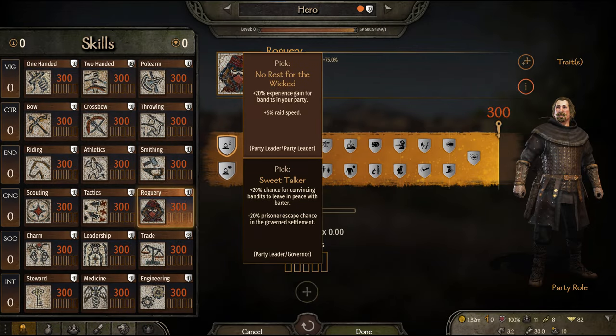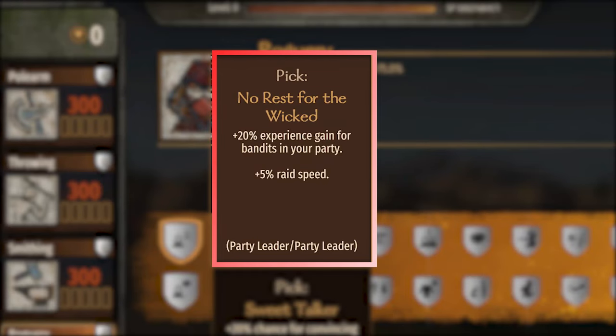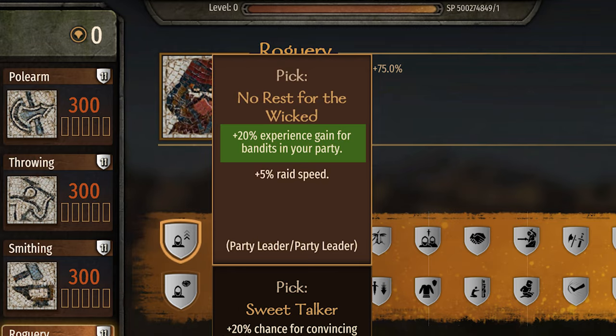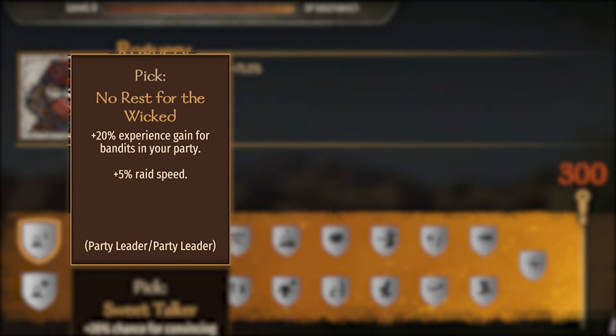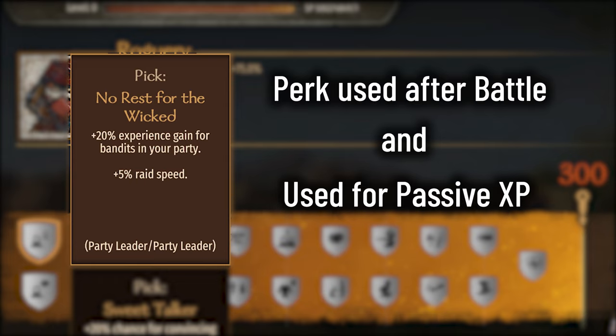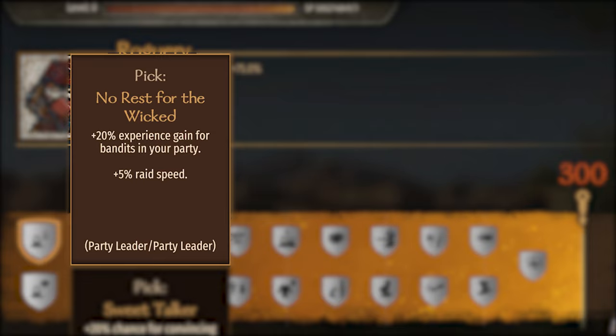After all of the XP bonuses are checked, if the troop is a bandit troop and you have the Roguery perk, No Rest for the Wicked, they will get a bonus XP gain. The perk says: plus 20% experience gain for bandits in your party. The code says if the party leader has the perk, an additional 20% of the XP bonus is added. So they get any of the bonuses that apply to them, plus an additional 20%. This perk bonus is also used after battles, but it applies to these passive XP gains as well.